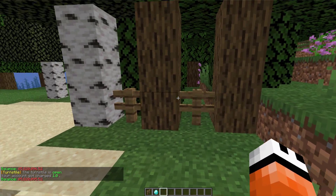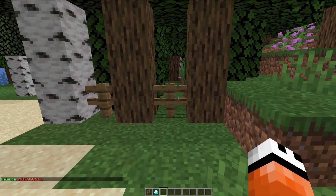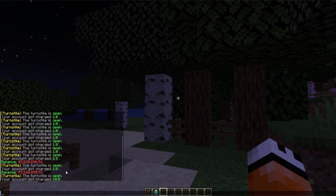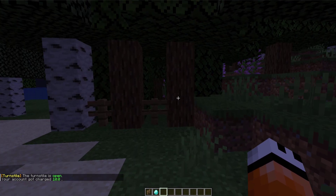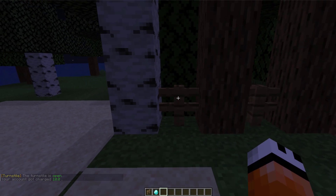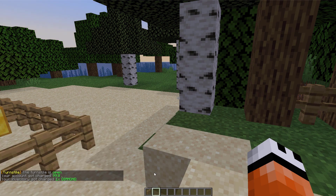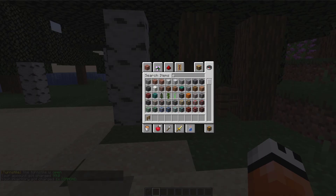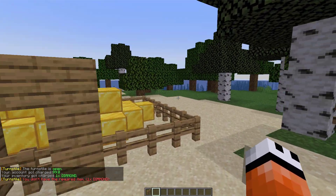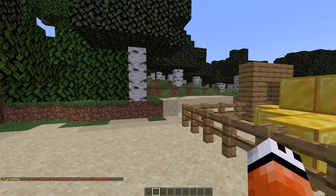Over here I have two different turnstiles. The one on the right is going to perform a command — it's actually going to set it to night time, and it costs $10. The one on the left is going to set it to daytime and costs $99 plus a diamond which you need in your hand. If you don't have a diamond it will say you don't have the required item — one times diamond — and it will not perform the command.